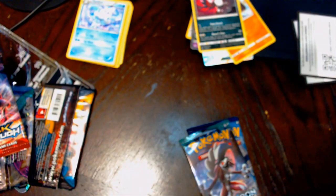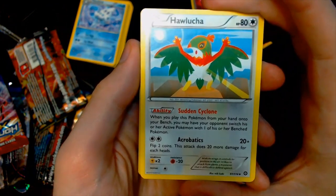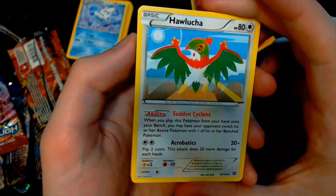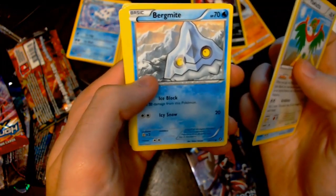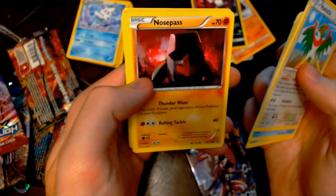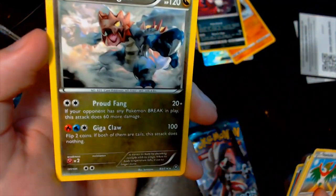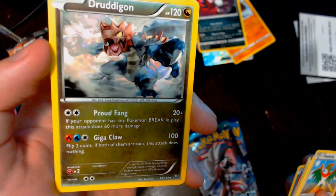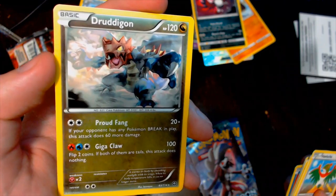So we're going to move on to Steam Siege and open this one up. We've got a Hawlucha with Sudden Cyclone — when you play this Pokemon from your hand onto your bench, you may have your opponent switch their active Pokemon with one of their bench Pokemon. There's a Duwat, Steelix Spirit Link, Sliggoo, Kecleon, Seedot, Nosepass, Litleo, a holographic Shellos, and Druddigon. If your opponent has any Pokemon Break in play, this attack does 60 more damage. And Giga Claw — if you flip two coins and both are tails, this attack does nothing. That's decent.